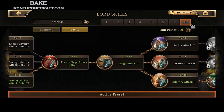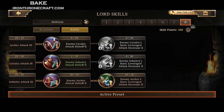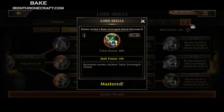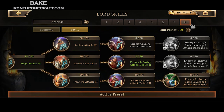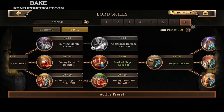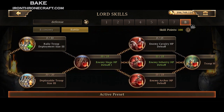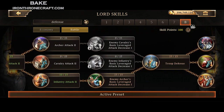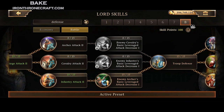Lord skills are pretty straightforward. You scroll all the way over and you see the enemy basic leverage attack decrease — that's the one you want. I run infantry troops for my defense, so I've got enemies' archer basic leverage attack decrease filled out. If you're running archers, you're going to want the cav leverage decrease. If you're running cav, you're going to want the infantry leverage decrease. See how I've got both of the basic archer leverage attack filled out? That's the most important thing for lord skills — just getting those leverage attacks done.